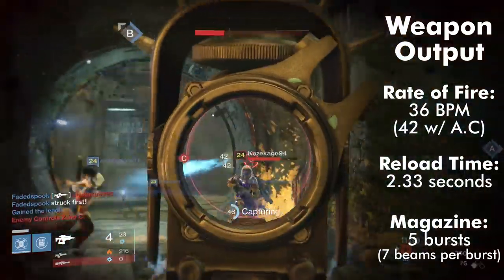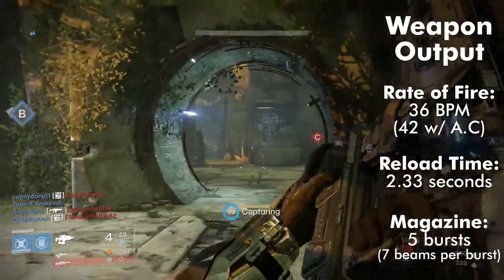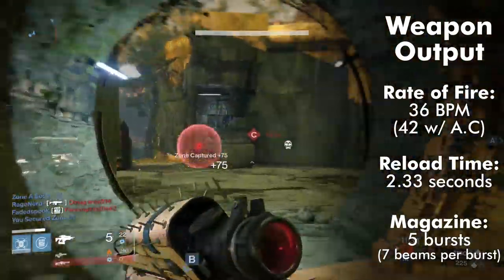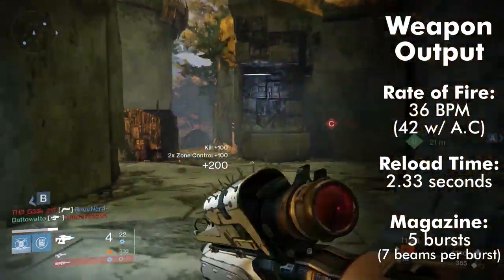At the base level, a fusion rifle's rate of fire is proportional to its damage — the slower the charge time, the higher the damage. However, adjusting a fusion rifle's rate of fire with any sort of upgrades on the weapon will not adjust its damage.